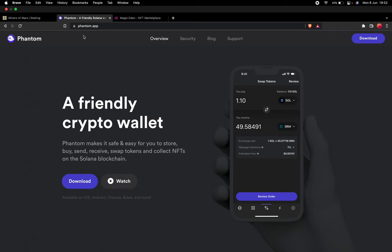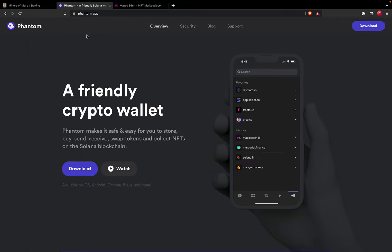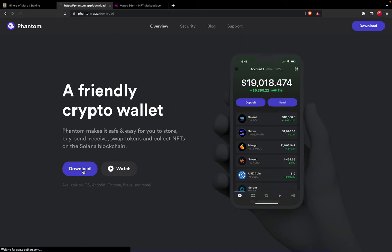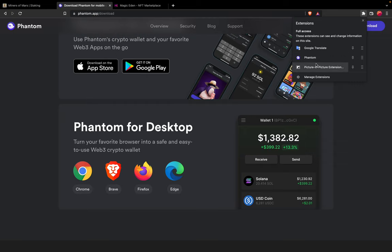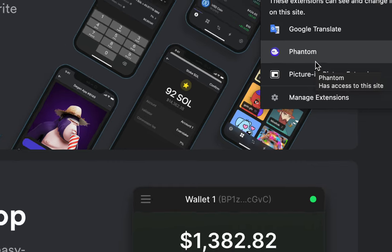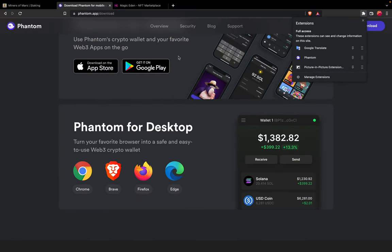Never click on any links that you receive in your DMs or anything like that, because that might lead you to some kind of scam. So we are on the website phantom.app — you can simply download it, and if you have Chrome, Brave, Firefox, or Edge it will add as an extension, as you can see we have Phantom right here as an extension.